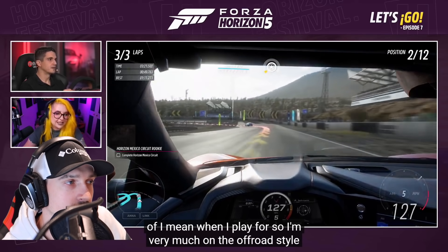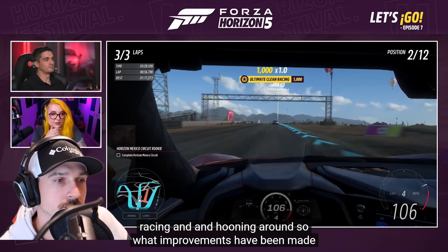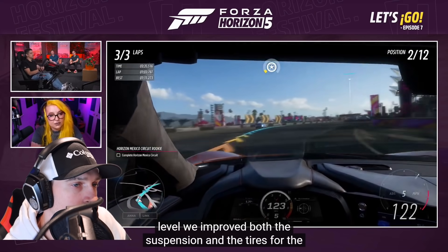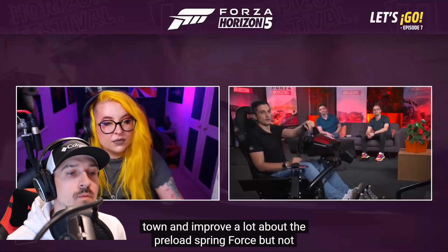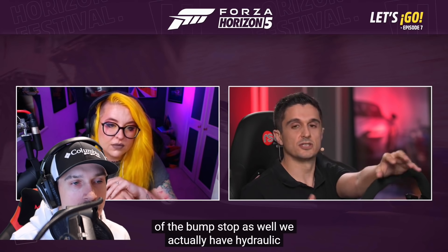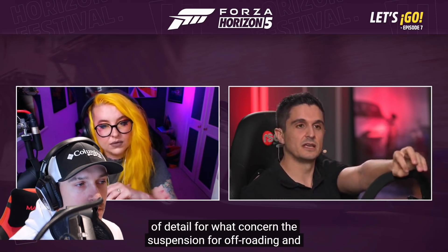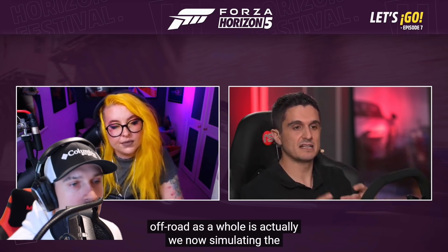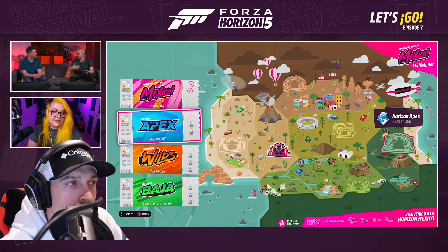On off-road handling improvements — it's a very big topic. For suspension we improved the preload spring force, the progressiveness of the damper, the progressiveness of the bump stop, and we have hydraulic bump stops. We've also gone into really fine detail for rally suspension. A big improvement for off-road as a whole is we're now simulating the interaction between tires and all the different surfaces on the ground — this massively changes the way tires feel off-road, whether you're on slick or rally tires.